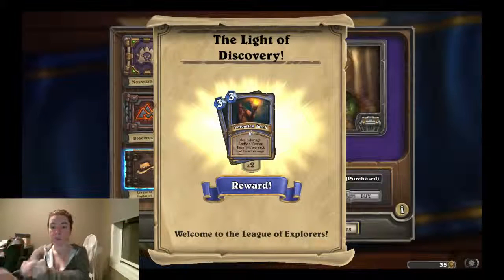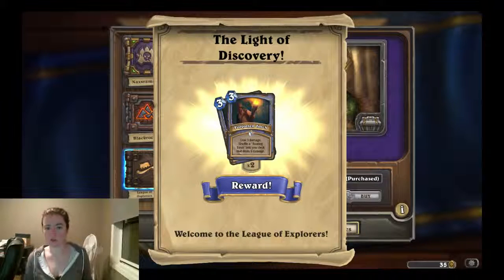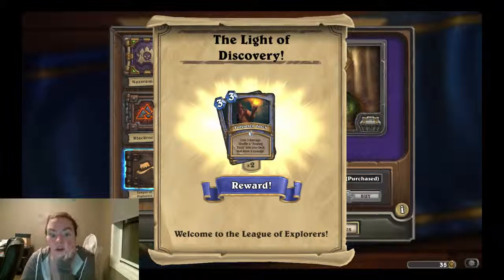Greetings and salutations! Welcome to the League of Explorers expansion adventure pack for Hearthstone. For doing it, we get a card — we get the torch. It deals three damage, and it's a mage card. It deals three damage, then it shuffles a roaring torch into our deck that deals six damage. Very exciting.